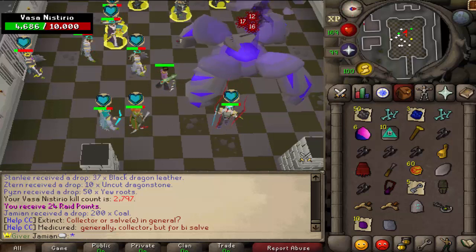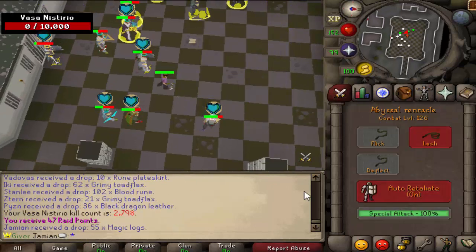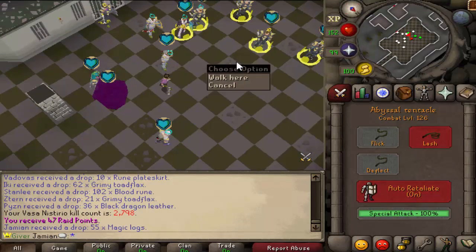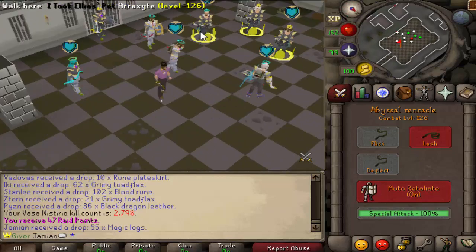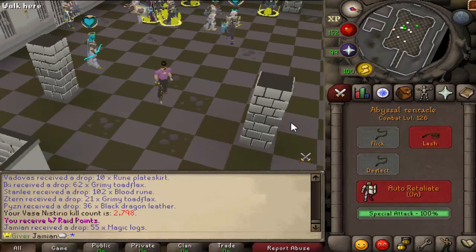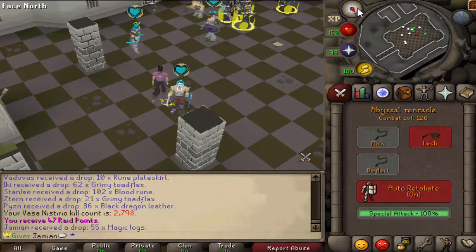What's up guys? We're just holding here in the middle of a Vasa mass and we're actually going to be doing some bank busting live. We're actually live right now and I'm also making this as a video. We're going to be checking out some people's banks. This is Bank Buster episode something or other. The first person we're going to be checking out is going to be Harry. Harry has volunteered to be on, so let's see what he's got.